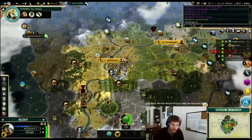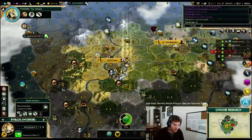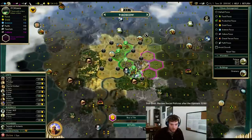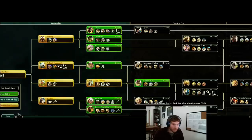I do need to guard my workers. Mine here. Seven turns to growth — looks good. Let's go bronze working.